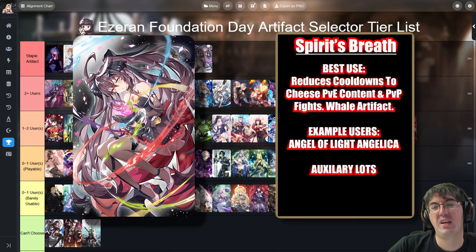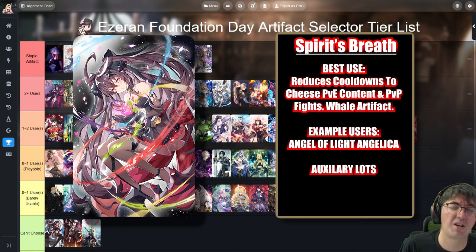Next up is Spirit's Breath. There's a percentage chance to reduce the cooldowns of your mage when it procs. Most notably played on the ML4-star Angel of Light Angelica, but there are many strong PvE characters that can take advantage of it, with Auxiliary Lots being the most notable. Like Holy Sacrifice, you want to have six copies eventually, and considering how powerful it actually is, it belongs in this upper tier.